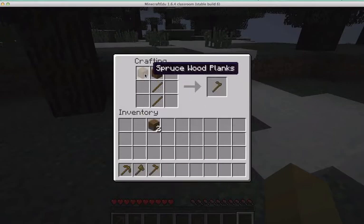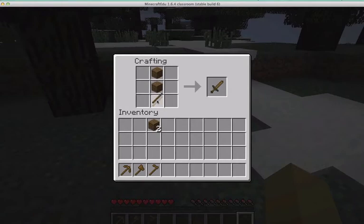You can find these recipes on the handout that you have, or these are in the Minecraft wiki, and you're going to be able to follow these recipes in order to craft those things.